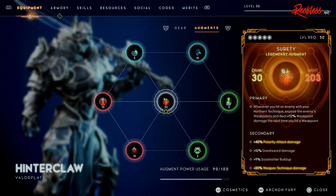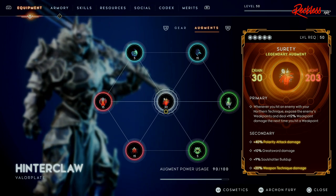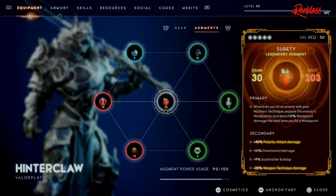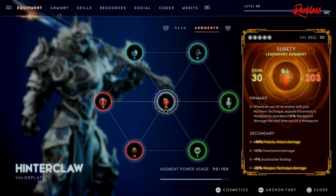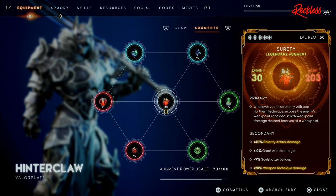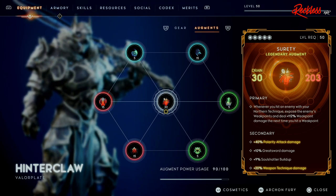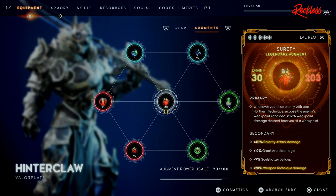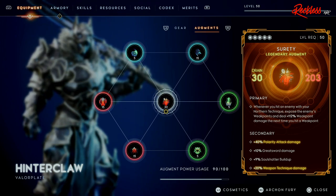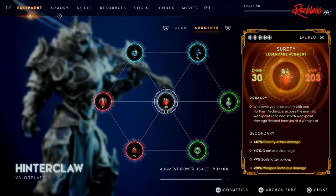Unfortunately the secondary stats on mine aren't so good — plus 40% polarity attack damage, plus 10% greatsword damage (which doesn't matter since I don't use greatswords), plus 9% soul shatter buildup, and plus 20% weapon technique damage. I'm really using this for the Might, the drain, the primary, and a little bit of the weapon technique damage.